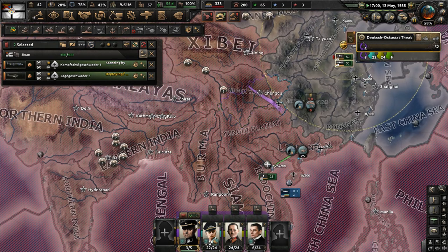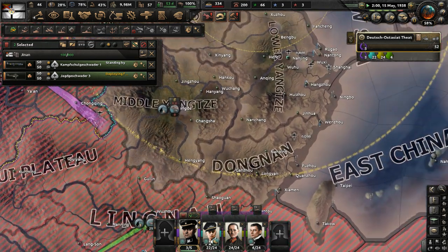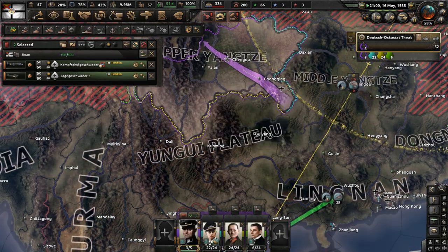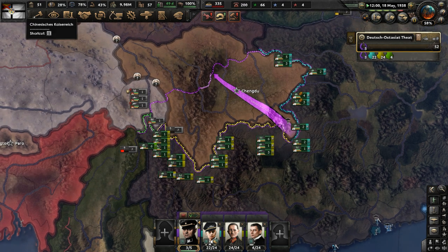We're going to have these planes operate closer to the front. Do we have more air bases we can use? Guess not. Move them down here — possibly operate in Upper Yangtze, and we'll get that airspace under the dominance of the Chinese Kaiser Reich.